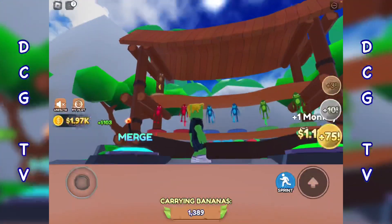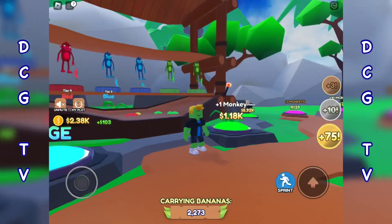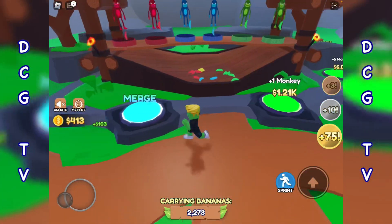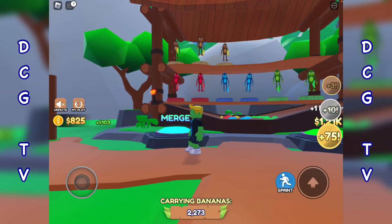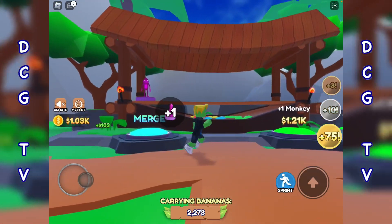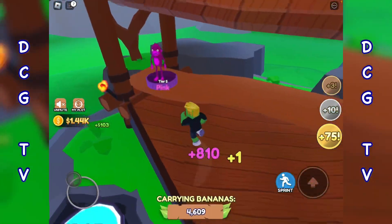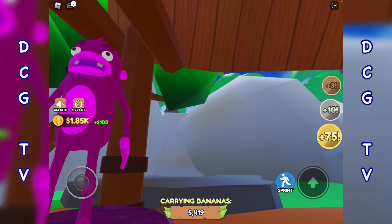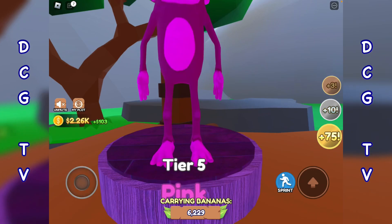Okay guys, here we go — we're pretty much there, two monkeys away. Let's go ahead and merge and get the pink one. Excellent — tier five pink monkey, which gives us 810 bananas! Things are really starting to crank up now. I think I'm going to make this today's first video for Monkey Tycoon.